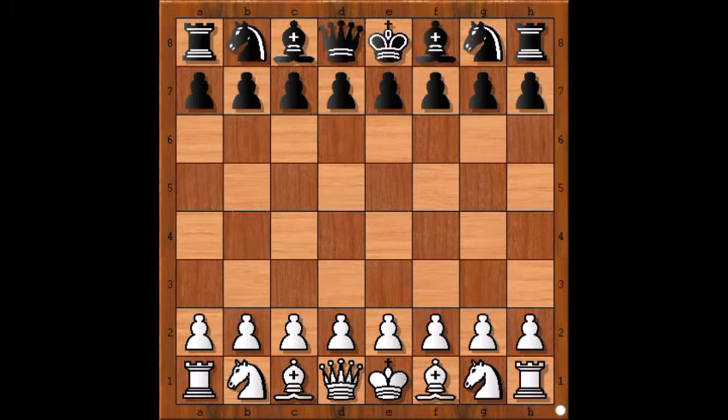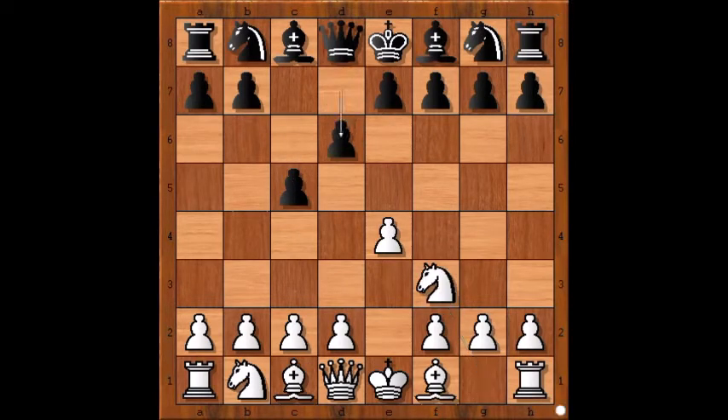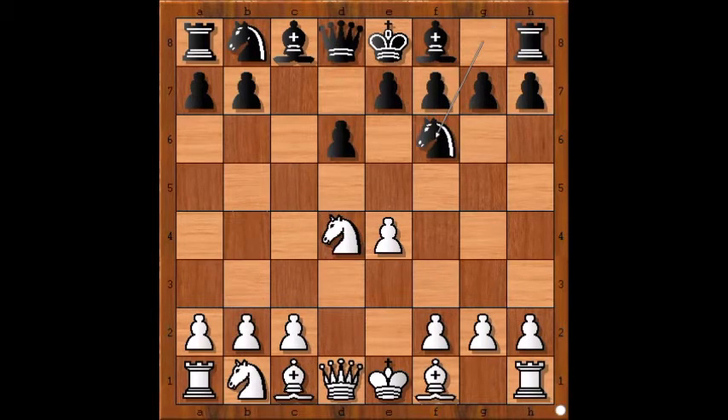Rashid had white pieces and he started with e4, c5, knight to f3, d6, d4, c takes on d4, knight takes on d4, knight to f6, knight to c3. All the standard moves, followed by g6 — the dragon variation.